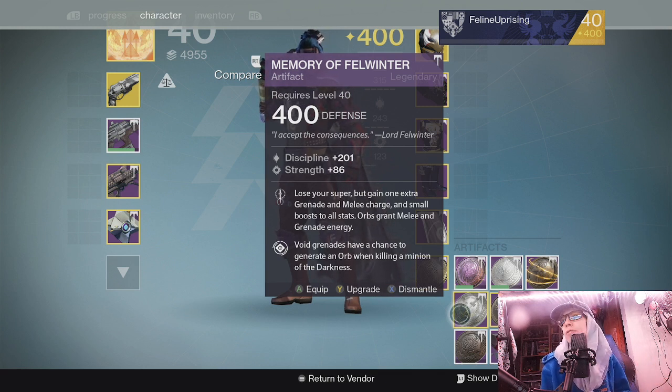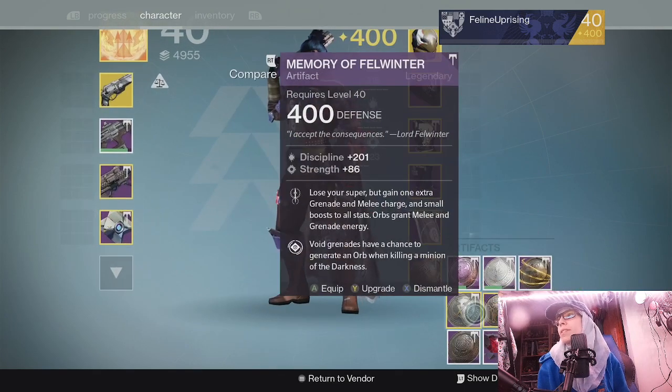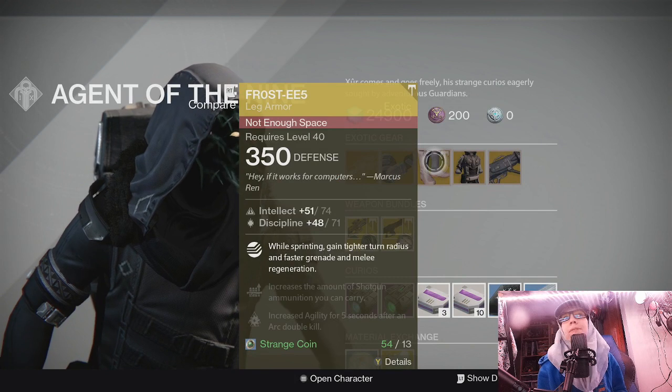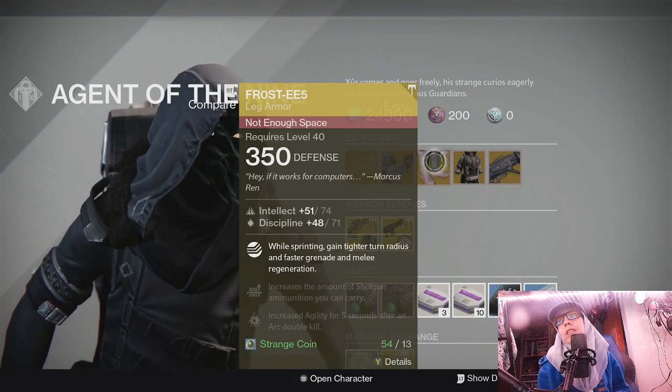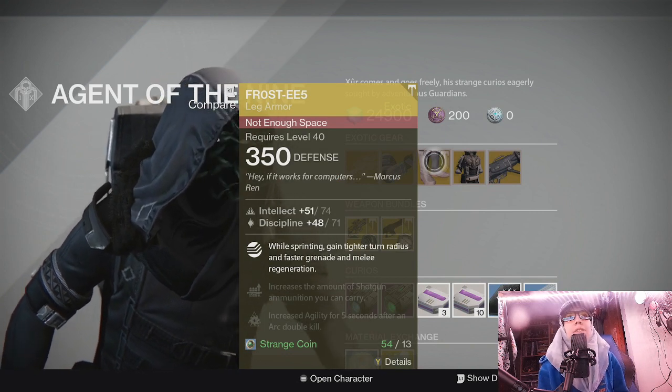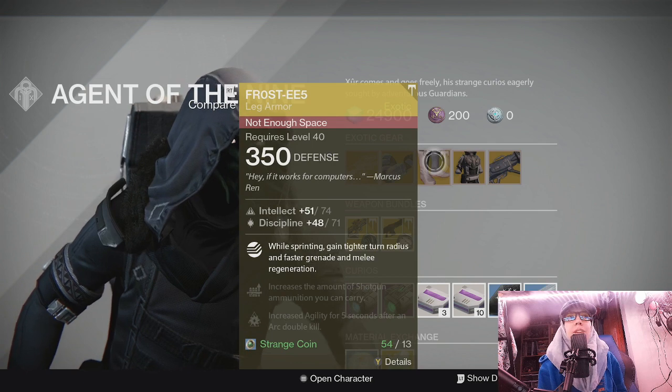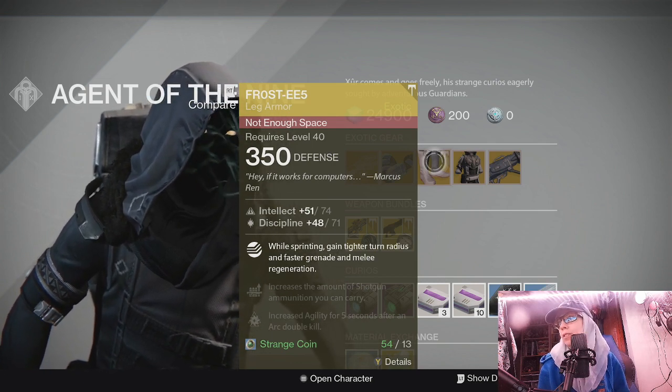One problem with soloing in original Destiny is you build up a whole system — you know exactly what to do — and then you forget after a couple of years. Anyway, Frosties paired with Memory of Fel Winter is solid. I mostly stick to Memory of Ylander. The only other boot exotic I use is the Bones of Eao because it gives you an additional jump, great for jump puzzles. But Frosties are a good one to have — I highly recommend them even if you're not currently a Hunter.